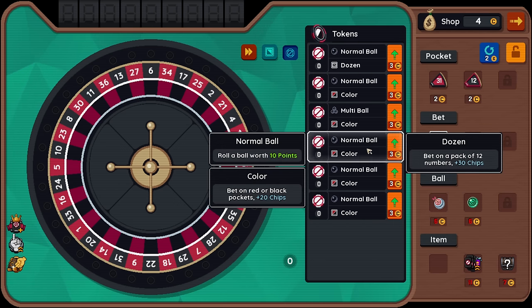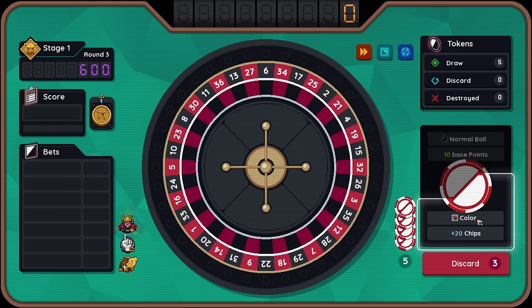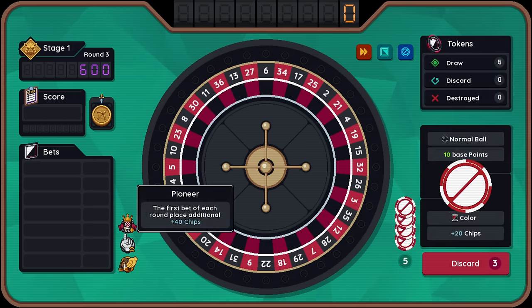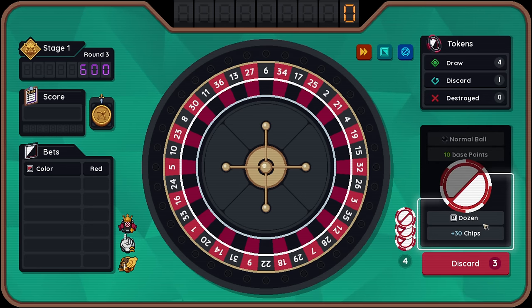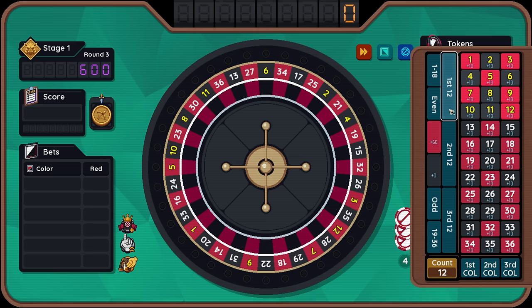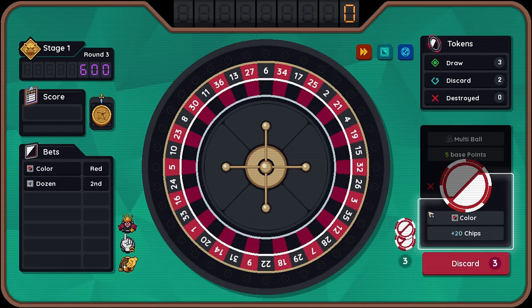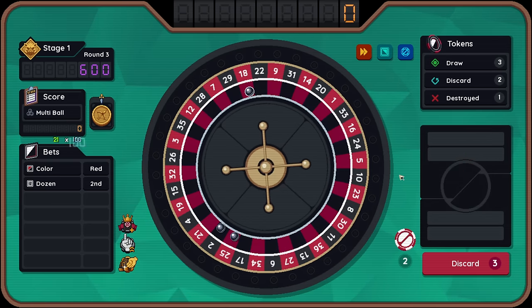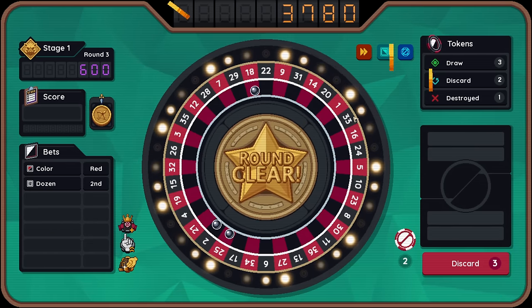Let's change up some of these other bets. So this is plus 20 chips, but instead it's going to be plus 40 chips on red, so it's plus 60. And we need to pick a dozen — each has six red and six black in them. And then we'll throw out the multi-ball. All right. Easy stuff so far.